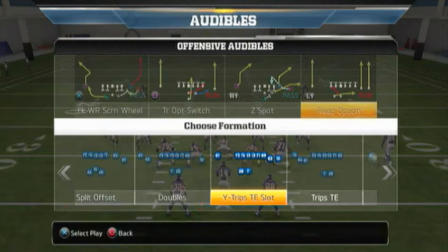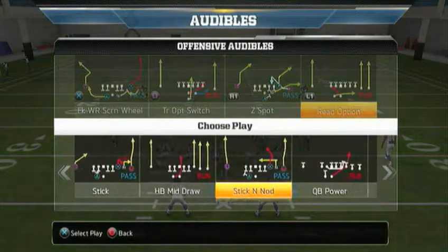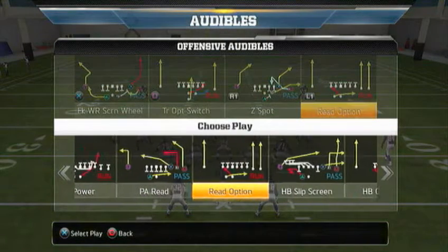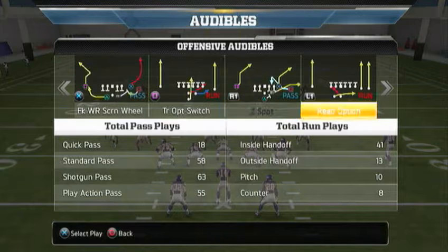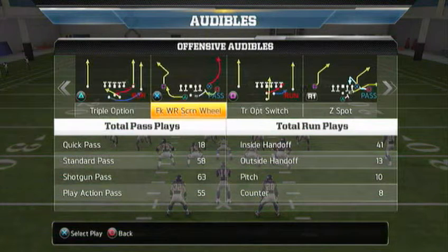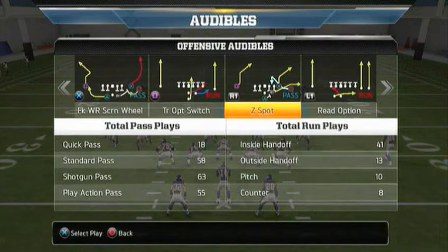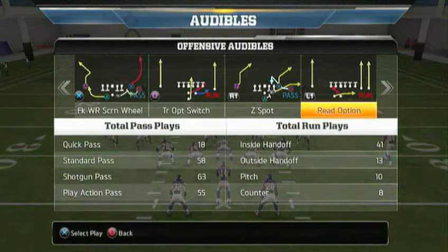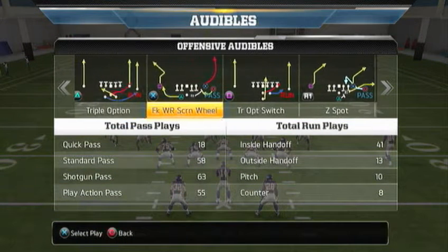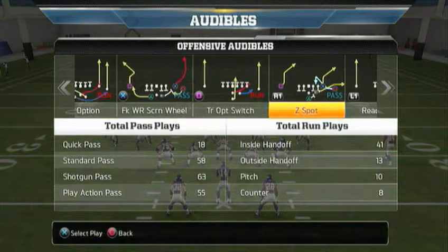Lastly, you're going to have what I think is called the weak trips — there are two different trips in this playbook. It's the wide trips tight end slot. We will go with the read option there. So you guys should see your five audibles: the split triple option, the split wide receiver screen, pistol triple option switch, pistol Z spot, and the trips read option. This is a read option heavy scheme.